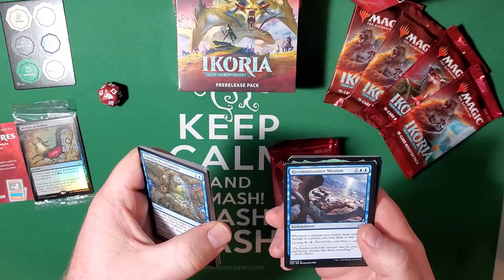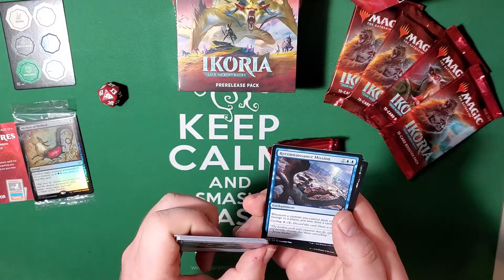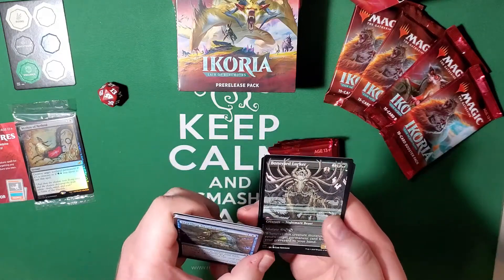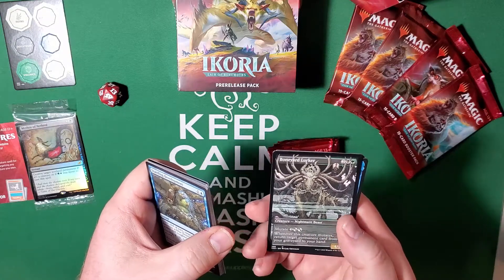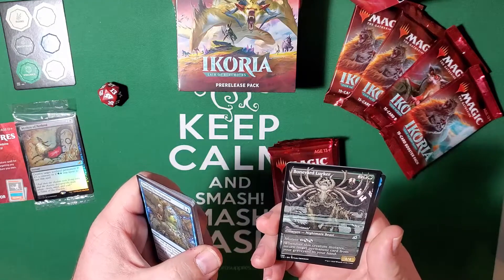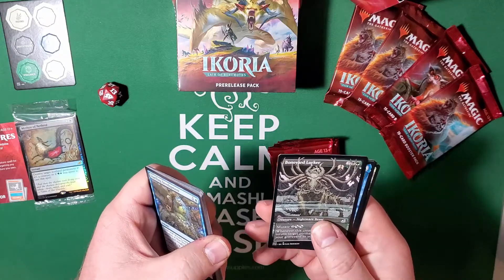Reconnaissance Mission — whenever a creature you control deals combat damage to a player, you may draw a card. Not too bad, cycling for two colorless. Boneyard Lurker alternate art — love that look. Pay four, or pay its mutate cost for four as well. Whenever this creature mutates, return target permanent card from your graveyard to your hand — pretty slick.